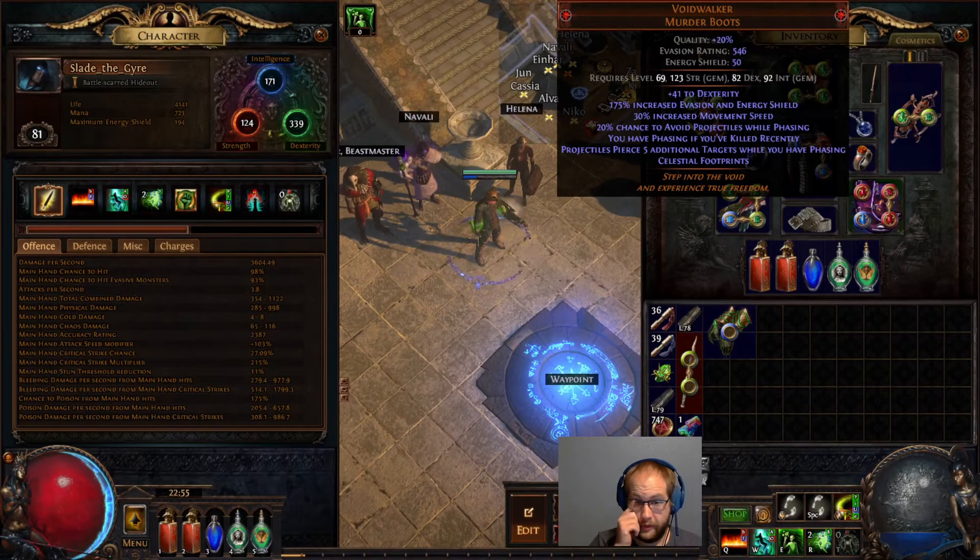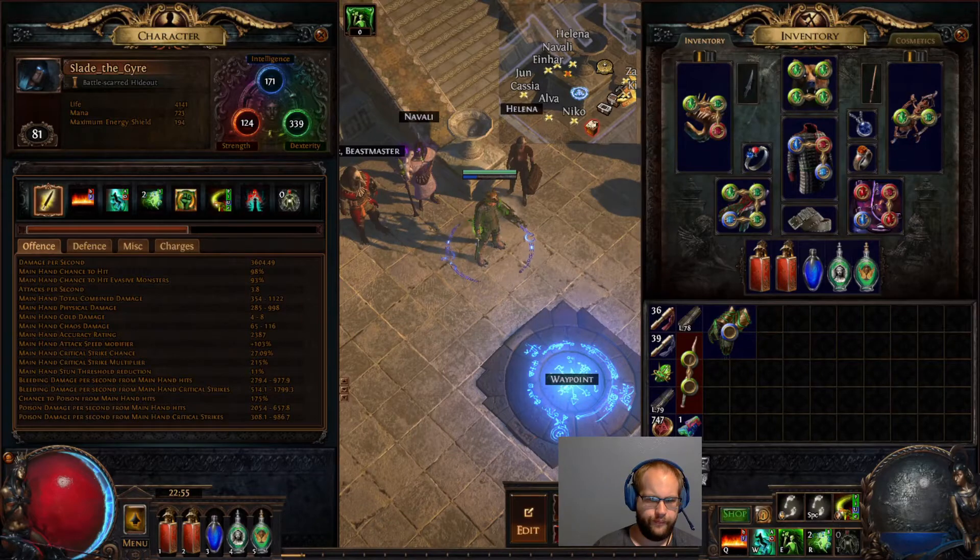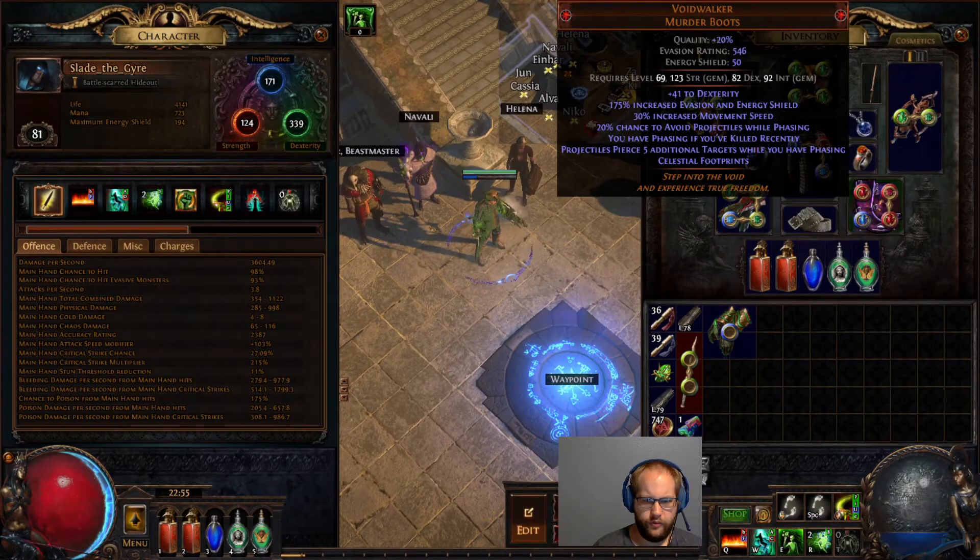Coming down to Voidwalker — we're looking at ways to get Pierce. You could use Thread of Hope on the tree near the Acrobatics section to get that Pierce node for relatively few points. Voidwalker gives you Projectiles Pierce 5 targets while you're phasing, which is great. You want to be throwing out as many blades as you can, and the 5-target Pierce basically lets them go through everything. There's also phasing if you've killed recently — almost always on during mapping — and chance to avoid projectiles while phasing, so another layer of mitigation.